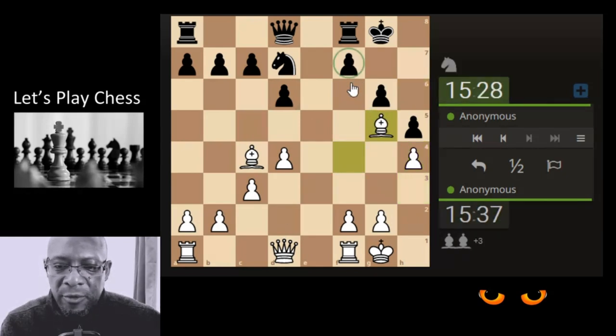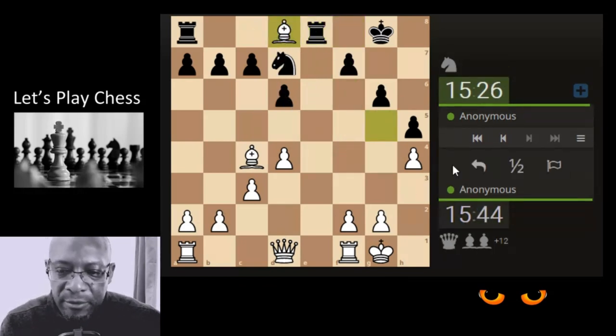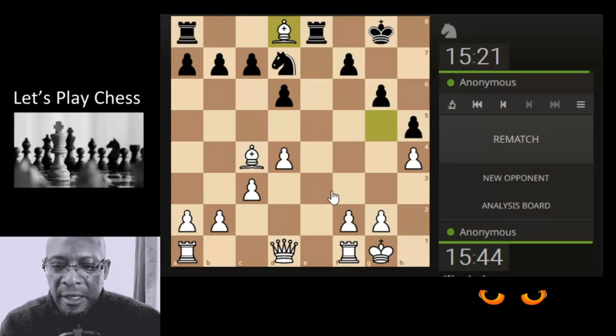Just hit the queen, remembering this pawn can't come down — so the queen's going to have a go here or there. We take the queen and they've proposed another takeback and I'll say no. They've resigned. Nice game — that's what we have, that's what we can do.